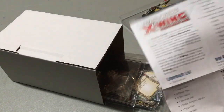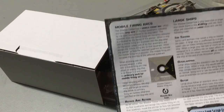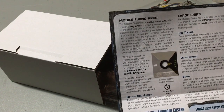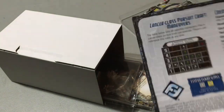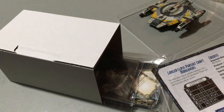We've got our rules insert. We're talking about tractor beams and the Mobile Firing Arc. If you want to read everything about the Mobile Firing Arc, there it is. This ship has a new action where you can rotate your Mobile Firing Arc — the rotate arc icon. And then we've got mission 16 over here if you play the missions. There is the dial for it — lots and lots of green, so that's cool.